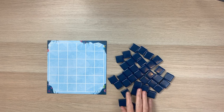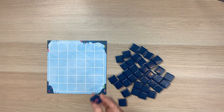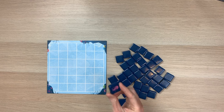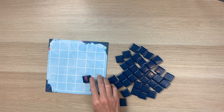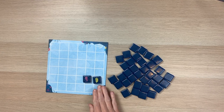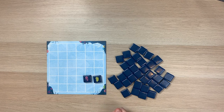Aqualine comes with 36 of these acrylic tiles and they are really great quality - similar to the Azul quality. So if you've played Azul, this is about the same quality of acrylic tile. On these acrylic tiles, you are going to find different sea creatures. There are six different sea creatures and each sea creature comes in the six colors of the game.